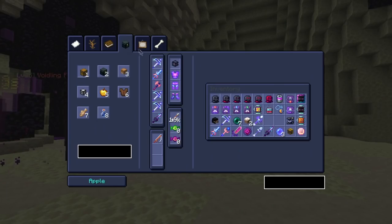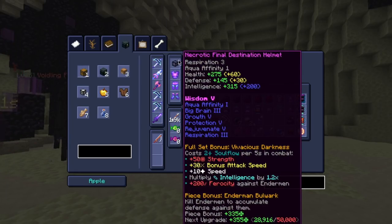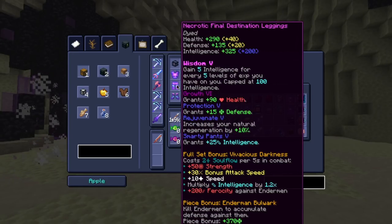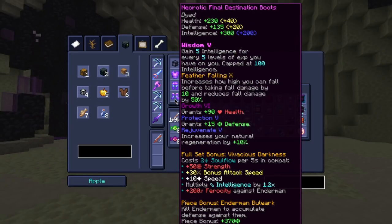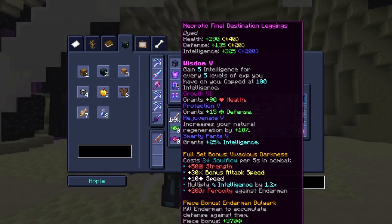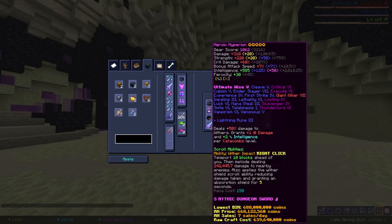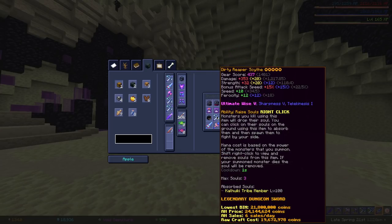Now let's take a look at the gear being used. Full mythic necrotic final destination armor with wisdom 5, big brain, and smarty pants. This armor set gives the most amount of intelligence, thanks to the intelligence multiplication by 1.2 from the full set bonus. A heroic hyperion for mana swapping, and of course ultimate wise 5 on the scythe with the soul.